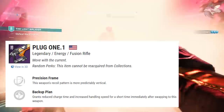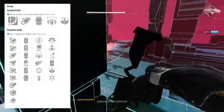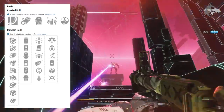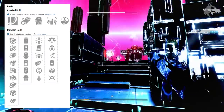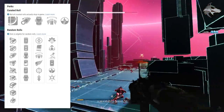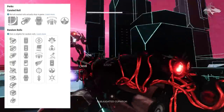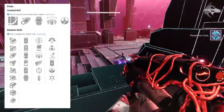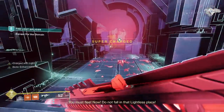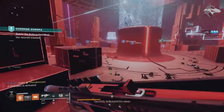The third Nightfall weapon is The Plug One, an arc precision frame fusion rifle. It can roll Heating Up, Under Pressure, Bottomless Grief, Killing Wind, Feeding Frenzy, and Quick Draw in the first slot. The second slot introduces Cornered — faster charge time when surrounded by combatants — along with Adrenaline Junkie, Kickstart, Reservoir Burst (extra damage and enemies explode on death when the battery is full), Backup Plan, and Thresh. These three Nightfall weapons should rotate weekly.